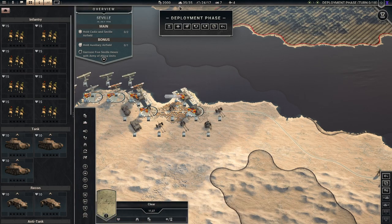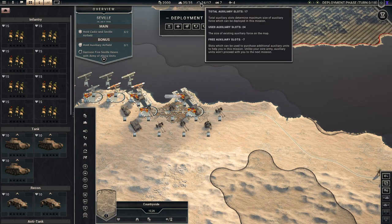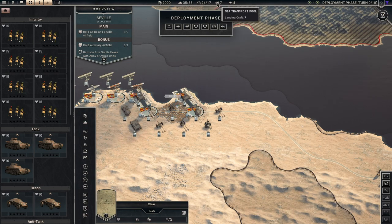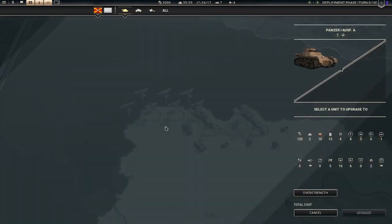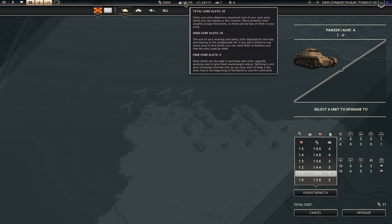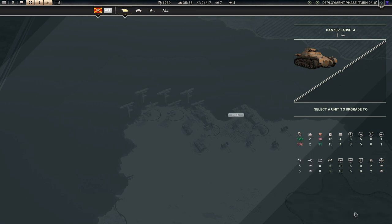We have a full set of units so we can't really buy anything else, but we could do overstrength — that's why I picked it. We've got 17 auxiliary slots and 24 of them are used, plus seven sea transports and four air transports. We could go into the tank here and try to upgrade them — we can only really do this upgrade, anything else would cost more prestige than we have. We could upgrade them from 10 to 11 strength, which costs only 11 prestige.